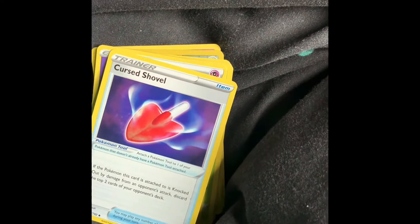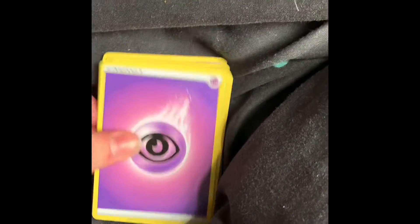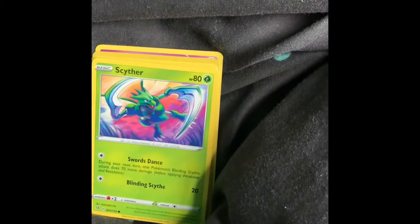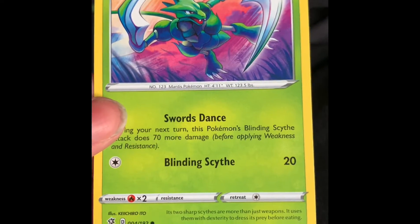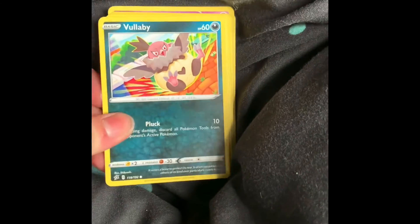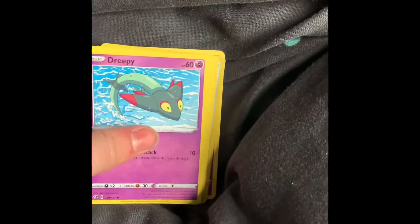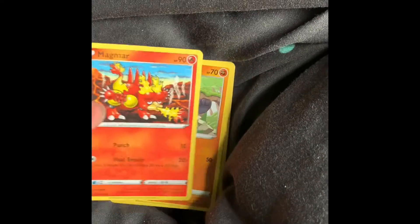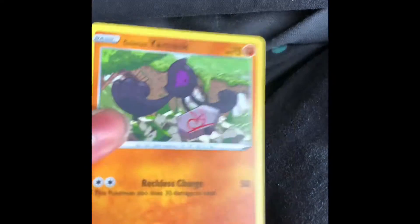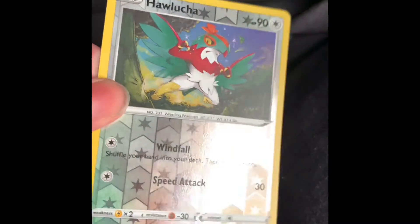We've got Doublade — I like that picture, it looks like a drawing. An old Cursola. Shovel for Sandygast. Oh, let's see the final one — Psychic Energy. I love the artwork on most of these cards. Sipper. Full Heal. Another Ditty — yay! A Magmar — I like that artwork too, it's sort of classy. Oh, a Galarian Yamask — I like Yamask!